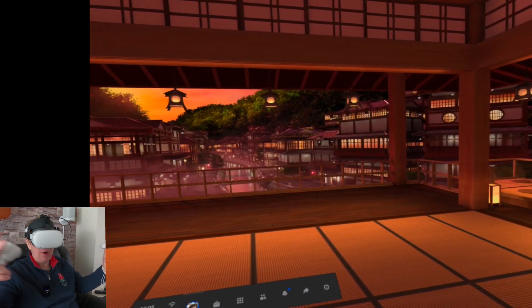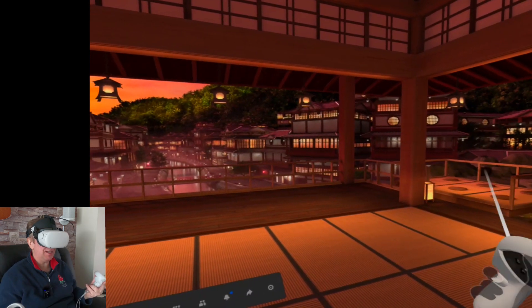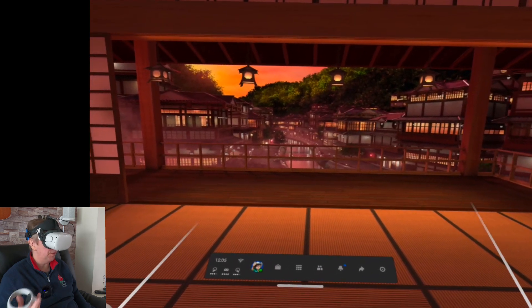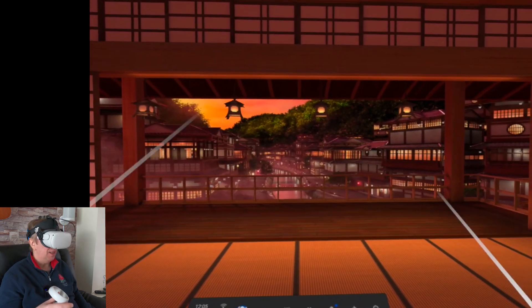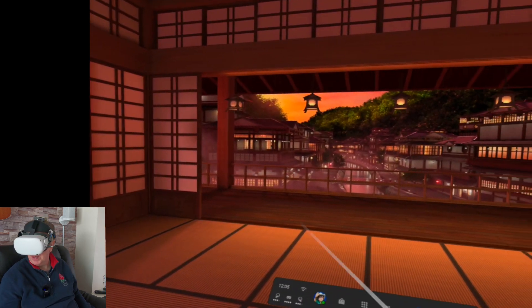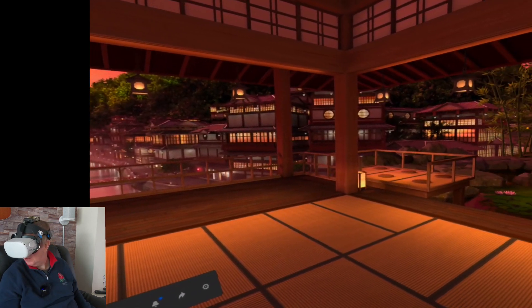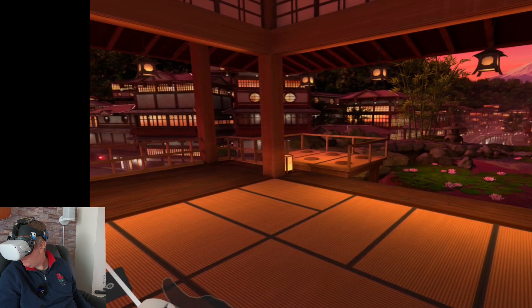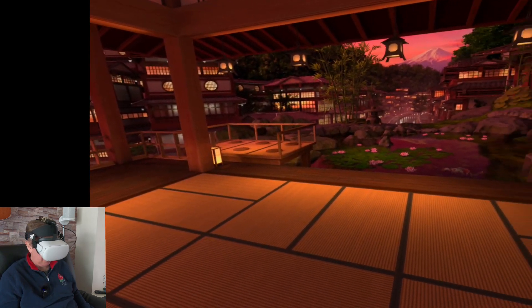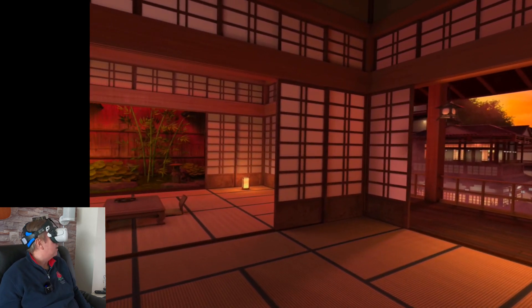Okay, so this is my home space in virtual reality. When you put your virtual reality headset on, there are different home environments you can choose from. This is the one I've chosen — it's kind of like an oldie-worldie style Japanese street. I've got a little apartment up here, a koi pond over there with fish swimming around in it, tatami mats on the floor, and lots and lots of wood everywhere. Rather pleasant.